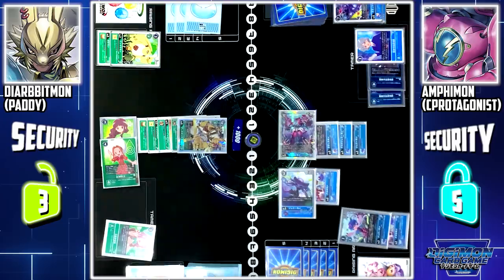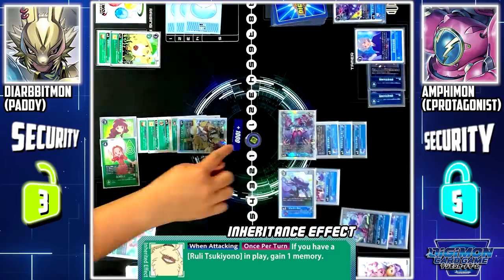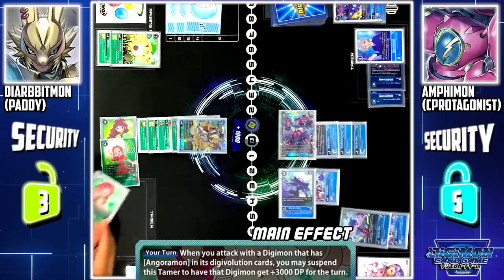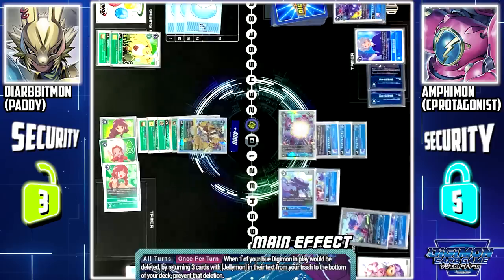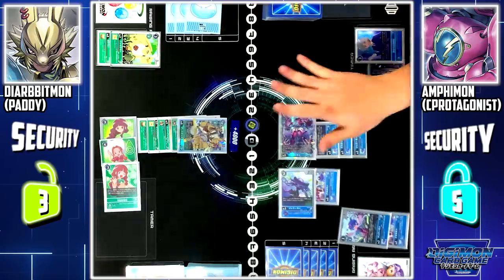Continuing my turn. Anguomon skill: when this Digimon attacks and I have a Ruli in play, gain 1 memory. Tamer Ruli's last skill: when a Digimon with Anguomon in its evolution source attacks, I can suspend this Tamer to give it 3000 more DP. Dilbitmon attacks. Amphimon in active: during both players' turns, once per turn, when one of my blue Digimon would be deleted, by returning 3 cards with Jellymon in its stacks from my trash to the bottom of my deck, I can prevent that deletion. I'll return 3 cards to prevent its deletion. Since Amphimon isn't deleted, Piercing doesn't activate.